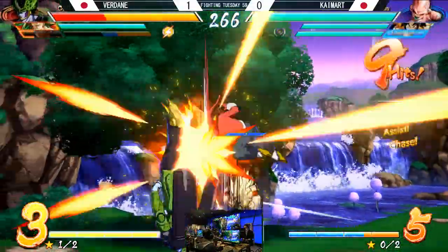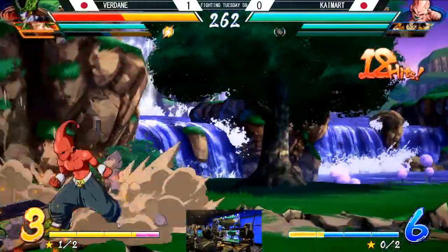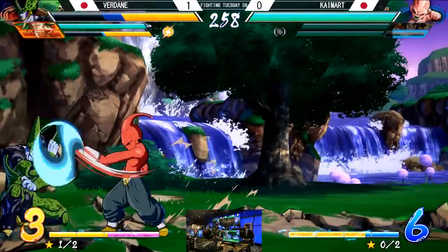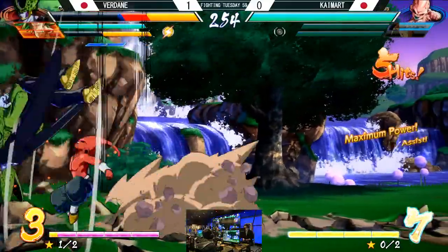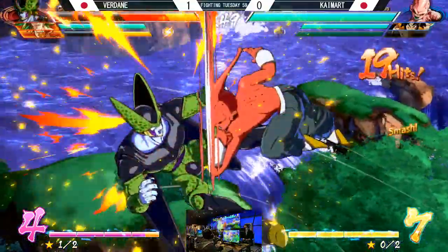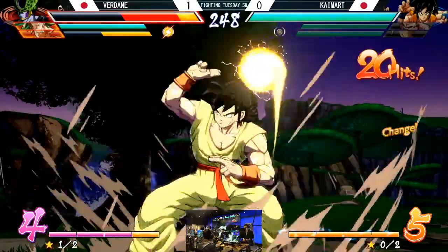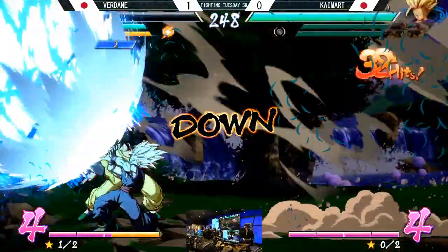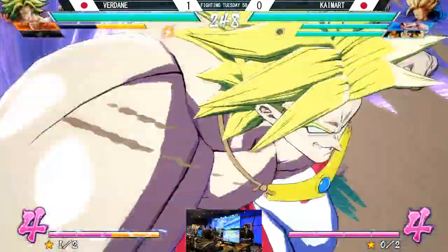Kai-Mart with a big touch here off the spark, maybe looking for a snap in — no, willing to just take the Cell. It's tough because either way, both of these characters do so much for Broly — combo-wise and neutral-wise. Either one you remove, you know, you're doing a big hit to Broly. But here we go — level 1, level 1, level 1. One more — and that's good, able to get that kill and still have 4 bars left over.